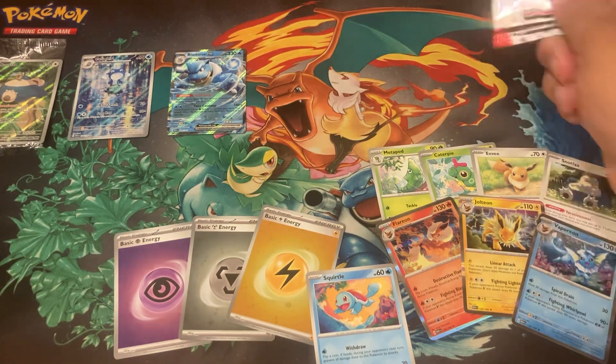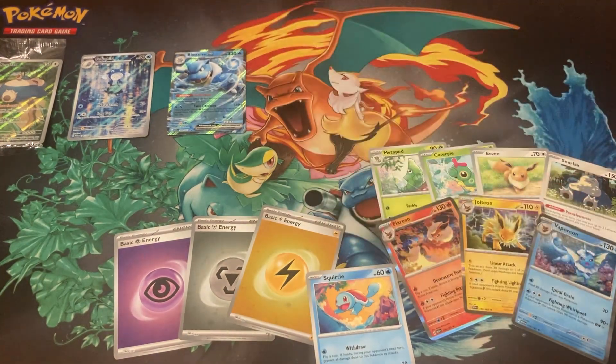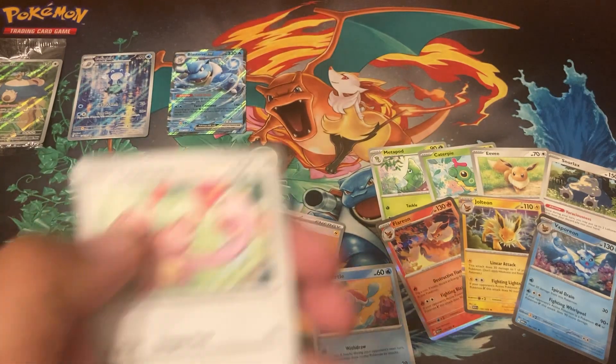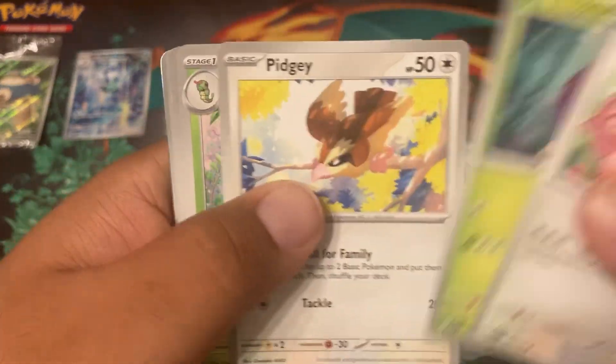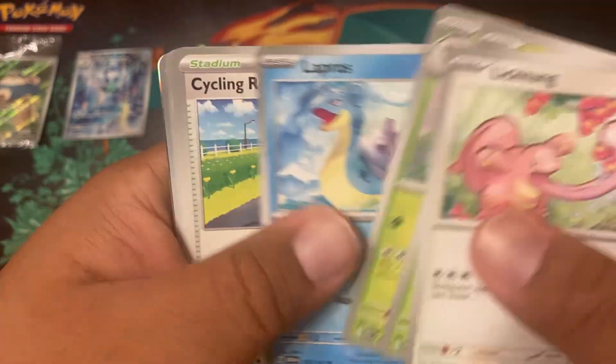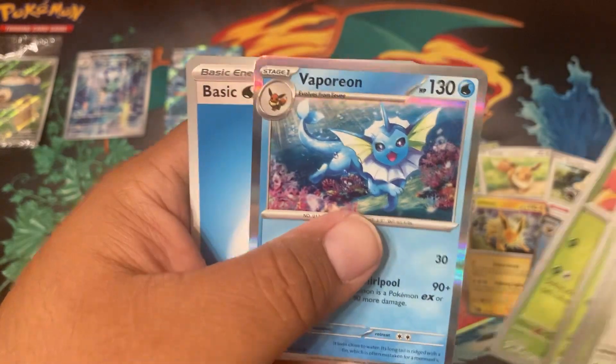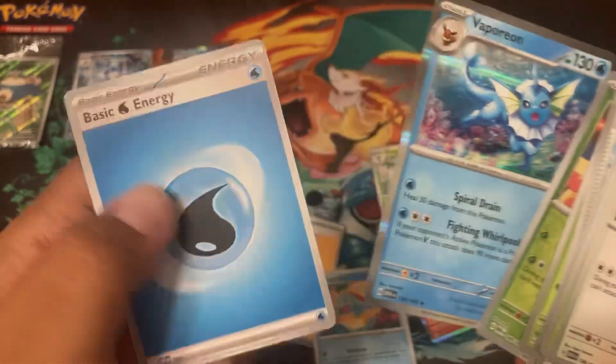Last pack — here we go! This is what you saved for last. We still got more stuff in the upcoming days for Pokemon Scarlet and Violet 151, so be on the lookout. This won't be the last of this product on this channel. Metapod again, Lapras, Cycling Road, Scyther, Raticate, Bellsprout, and another Vaporeon — we ended on Vaporeon!